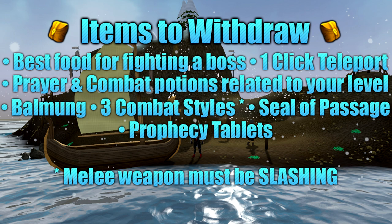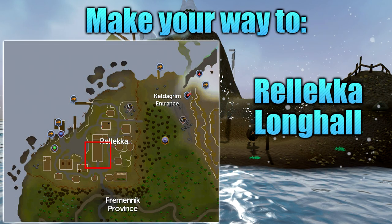For this next part of the quest, we will be fighting the Dagonoth Sentinels and the Dagonoth Mother. Make sure you have the appropriate food and potions, a one-click teleport (as you cannot leave the room while in combat), the two Prophecy Tablets, the Seal of Passage, the Balmung, and all three combat types — melee, magic (requiring Water, Earth, Air, and Fire spells), and ranged. Once ready, make your way to Brunt the Chieftain in the Long Hall in the centre of Rellekka.